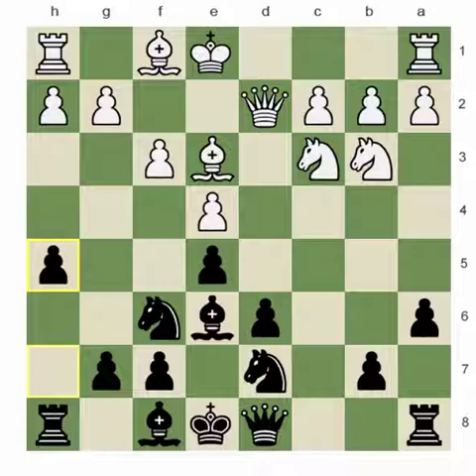Many people are divided on this. Many people love to play H5, while many people think they're not going to do that since it creates some extra weaknesses on the kingside. I started to play H5 thanks to Grandmaster Topalov, because he played a couple of interesting games and I saw his games. I like it because it seems to be two-in-one: Black is trying to play aggressive chess while at the same time playing more positional, prophylactic chess to prevent action from White's side.